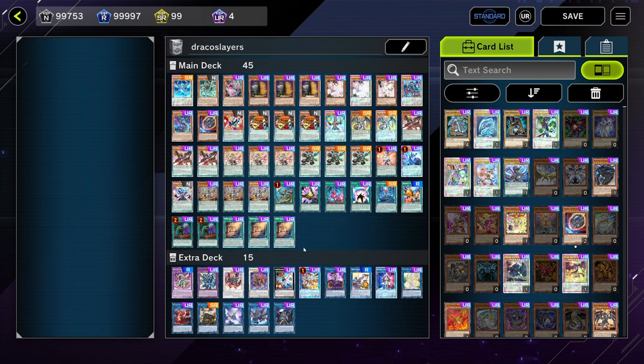Just to forewarn - this is by no means meta. If you don't have spare URs just to try this out for fun, I don't recommend it. It's just me experimenting, and it is expensive due to the fact that both Draco Slayer names - specifically Phoenix and Pegasus - are not in an exclusive secret pack, so you have to craft them. That's already a lot of URs. And the Wanted package is about to expire soon, so if you don't have the spare URs, just don't try this.